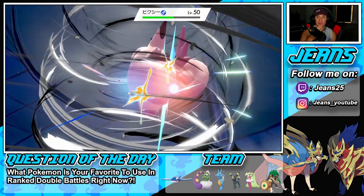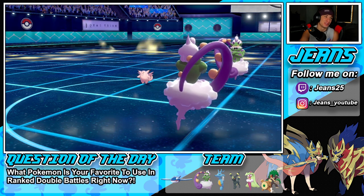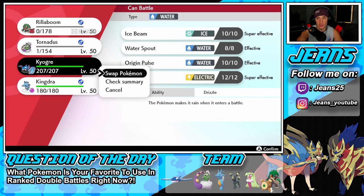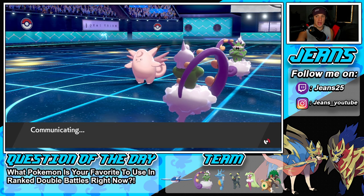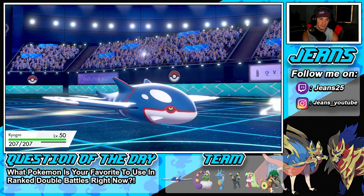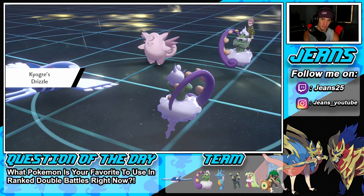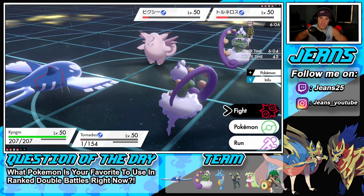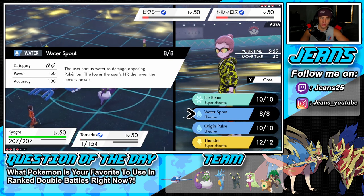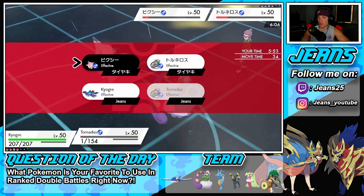Minimize keeps coming but Kyogre is here. Kingdra is probably our best bet to clean up Tapu Koko later. With this Tornadus, there's no reason not to drop an Origin Pulse — actually Water Spout is our best bet right now. Going to drop a Water Spout and go for Hurricane. Wait — it's 100% accuracy!